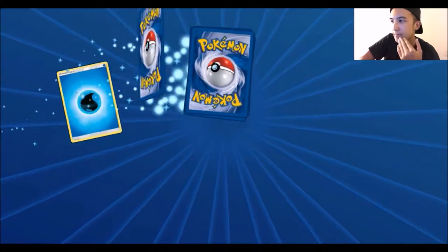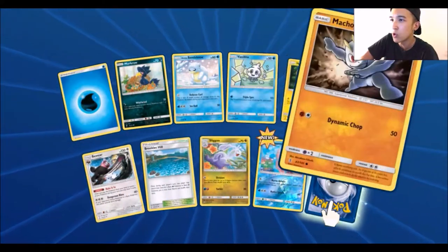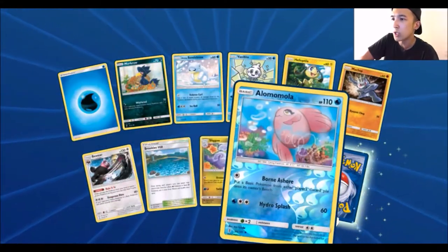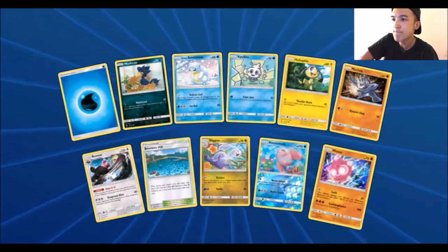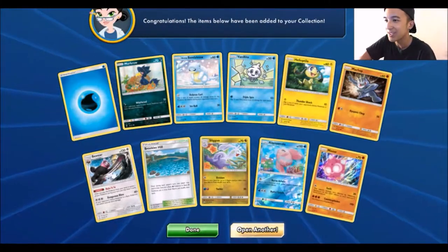Okay, number seven. Water Energy, Murkrow, Alolan Sandshrew, Vanillish, Heliotile, Machop, Bewear, Bruxish, Hail, Sligo, Reverse Alomomola. And we got a Minior, which is also a Holofoil. So we're getting a bunch of Holofoils. That's nice.